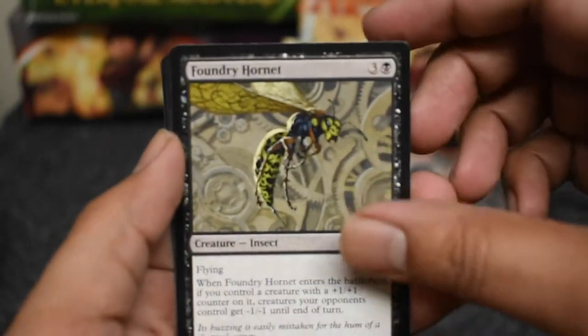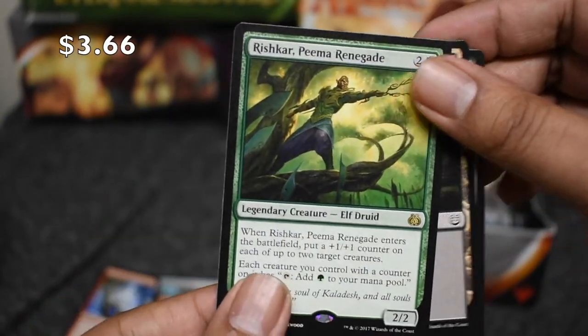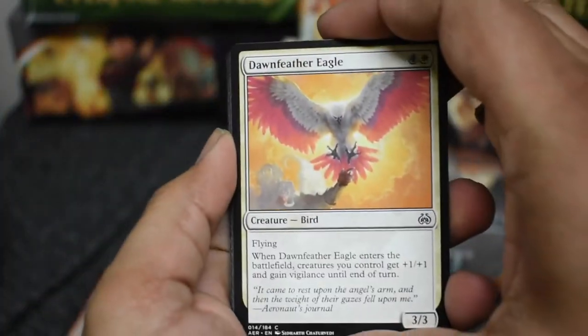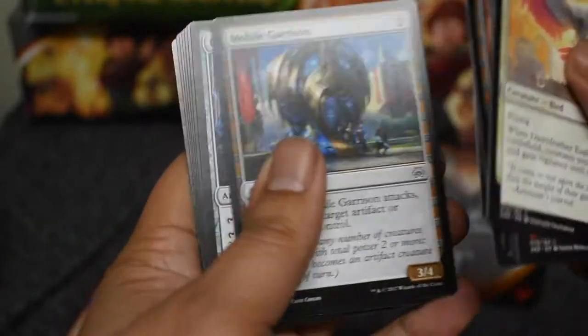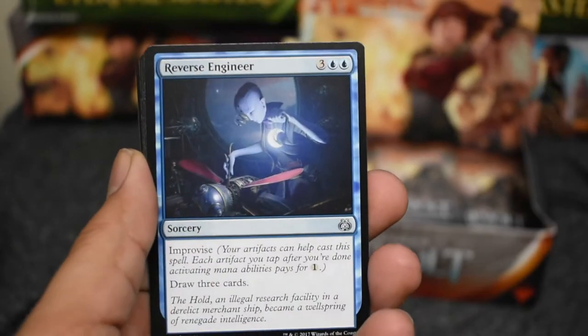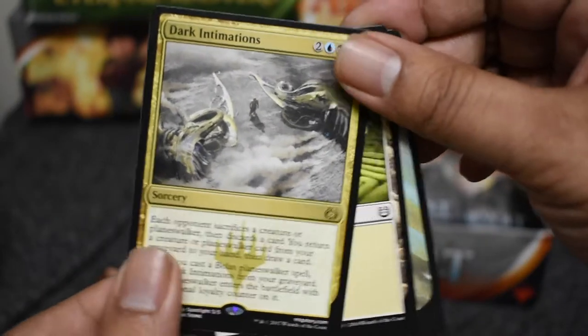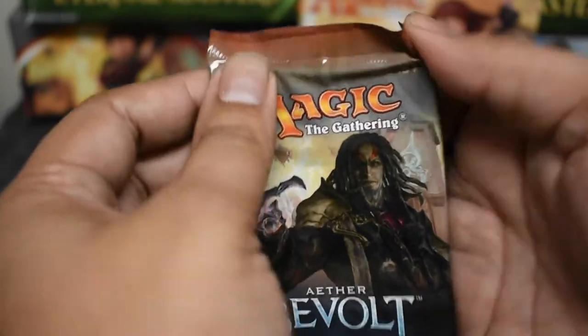It's worked out for me so far. During the Kaladesh stuff, I found a Chandra, a Torrential Gear Hulk, a Combustible, and Raya the Planeswalker — I found a foil of her. So yeah, I've done pretty well for myself by doing that. But at the same time, jumping around like that means you won't be guaranteed anything really good — but you never know.